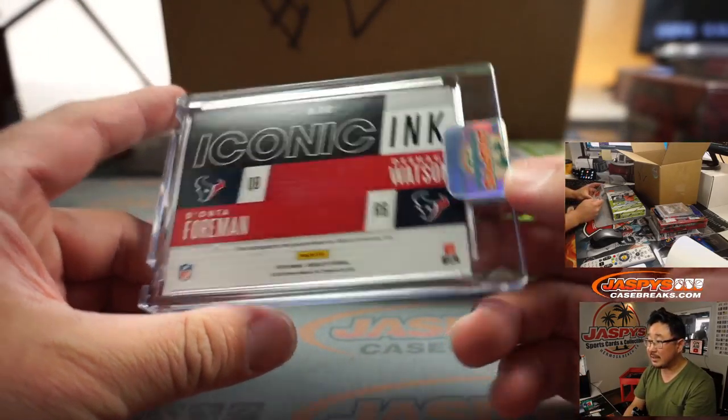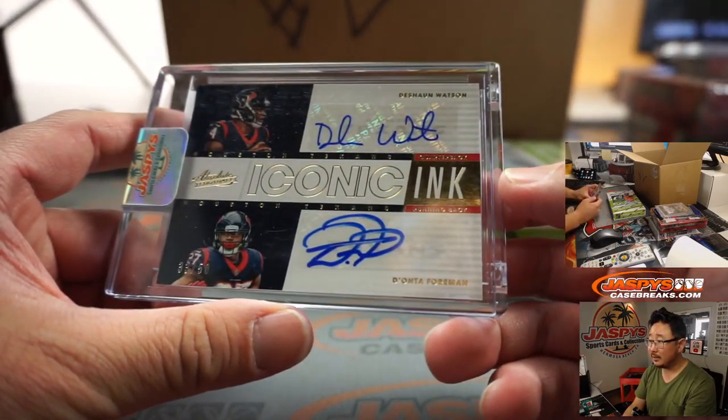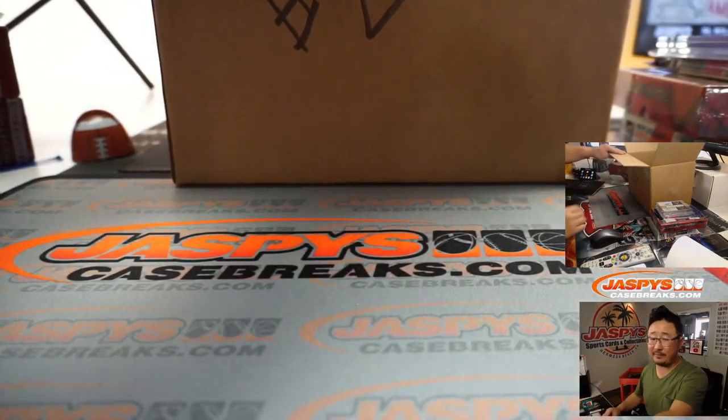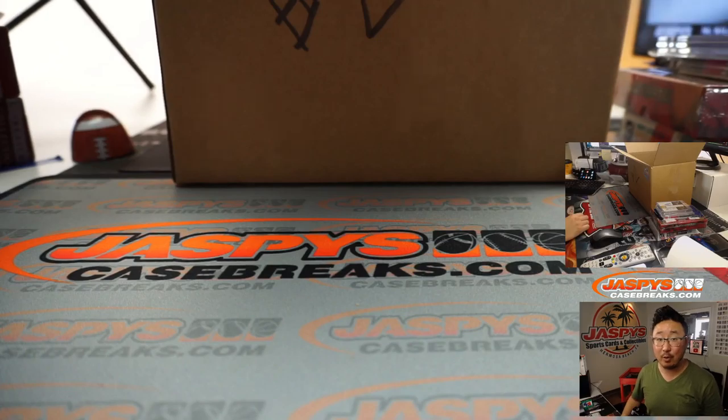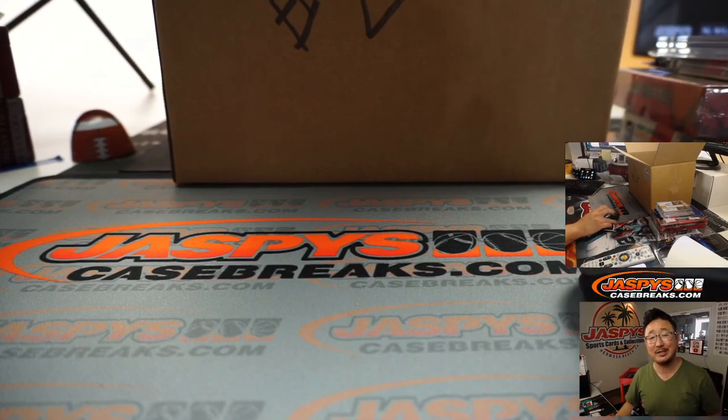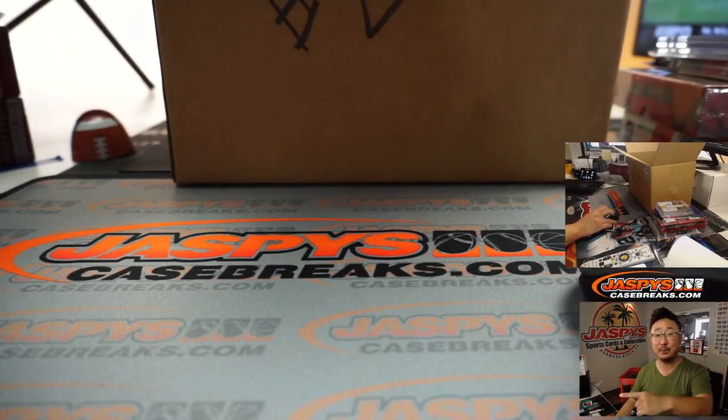And the last individual card is a dual autograph — Deshaun Watson and Deontay Foreman. Wow. 33 out of 50. Rough start to the season for the Texans, but Deshaun Watson, once he gets a decent team around him, is really going to shine. And there you go, Evan Levine. Thank you very much. Thanks everybody for watching. Another mystery box coming up, and then some breaks and all sorts of other fun stuff on jaspyscasebreaks.com. I'm Joe — thanks for watching. That was Nick Jaspi's mystery box number one, another one coming up in a separate video. jaspyscasebreaks.com.